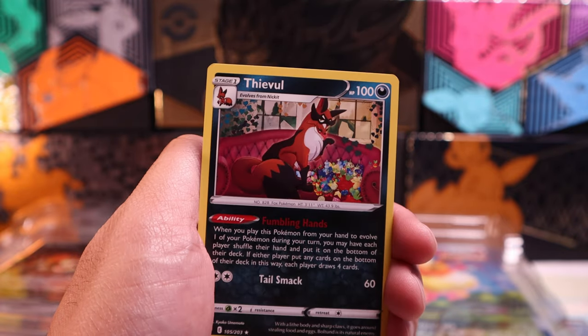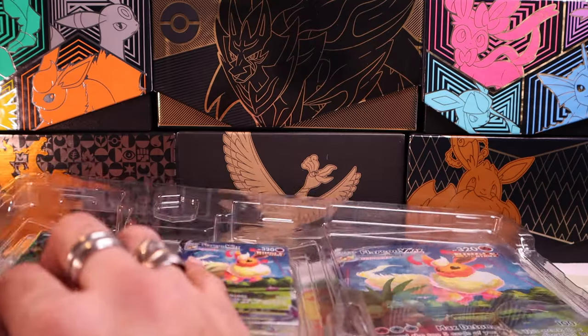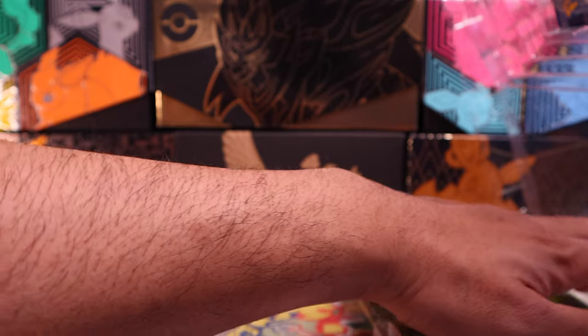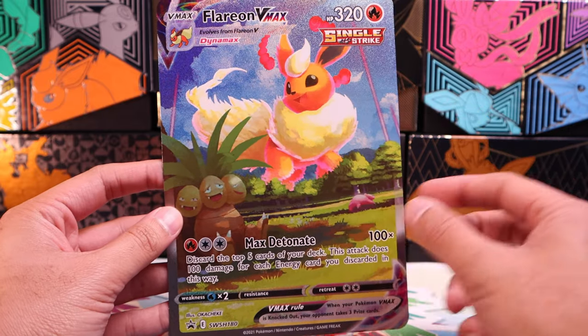Hippowdon. Let's take a look at one of the promos right now. We'll do the jumbo. Do they have two jumbos, one for each? Nope. Obviously the jumbo promo is just out of the Flareon VMAX.